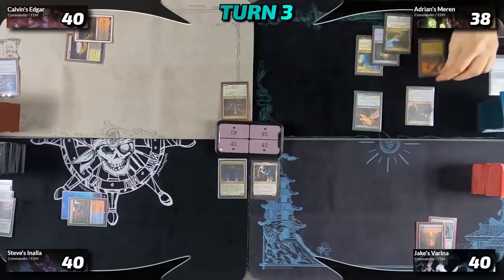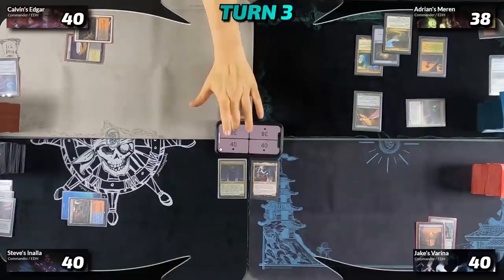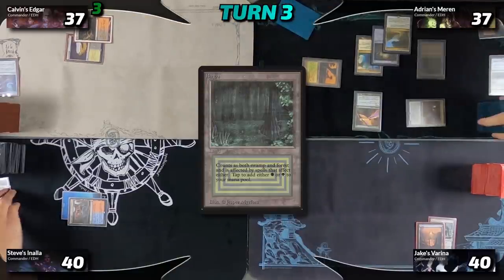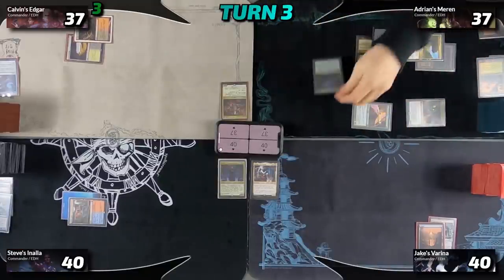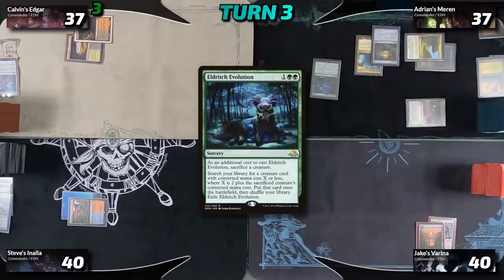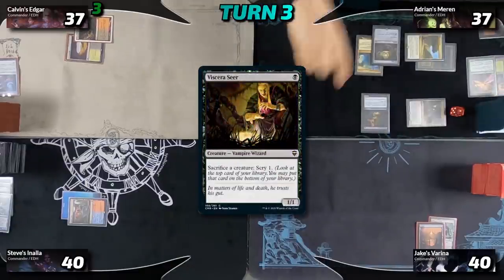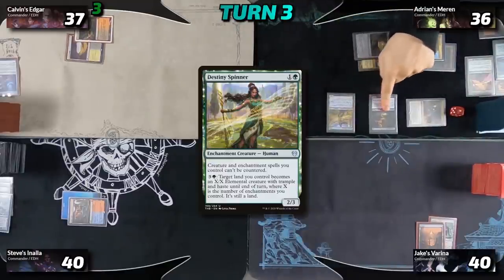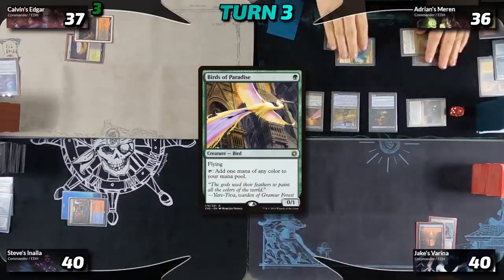I untap, draw, and play Windswept Heath as my land. I attack Calvin for three commander damage — he takes it — then I fetch the Heath to search for a Bayou. I tap for three mana and cast Eldritch Evolution, sacrificing the Birds, which triggers Maren giving me an experience counter, and I search for a Visericere. I tap for three, losing a life to Mana Confluence to play Destiny Spinner. I let the floating mana go and trigger Maren at end step, bringing back Birds of Paradise, then pass to Jake.